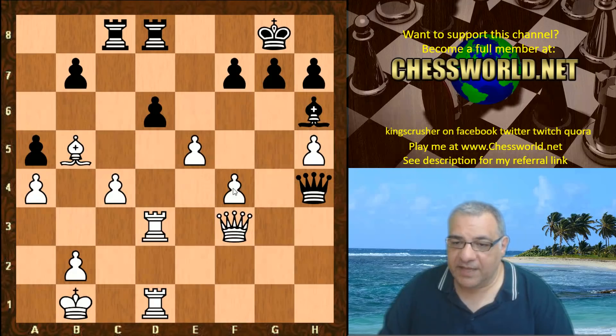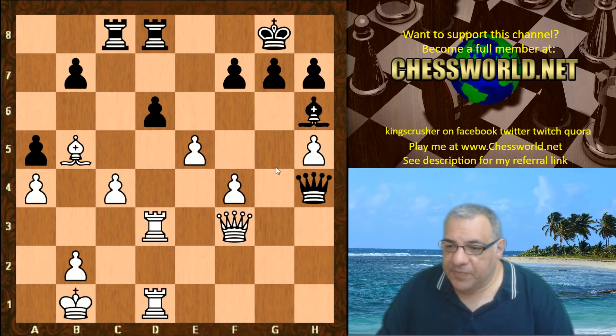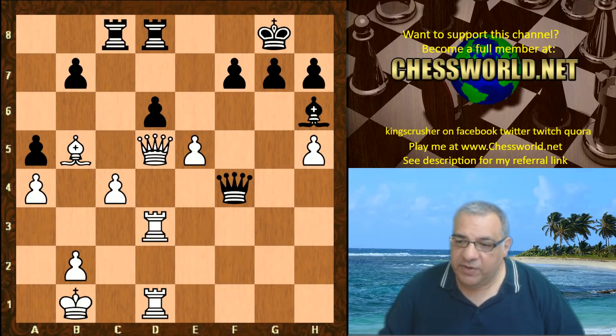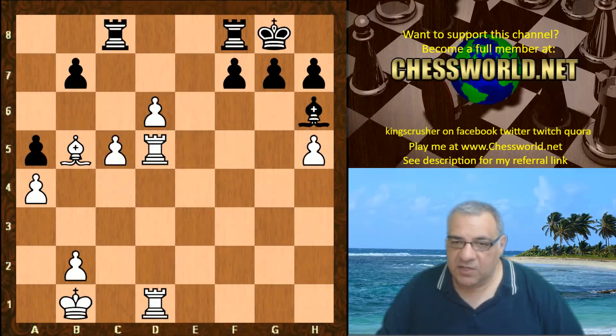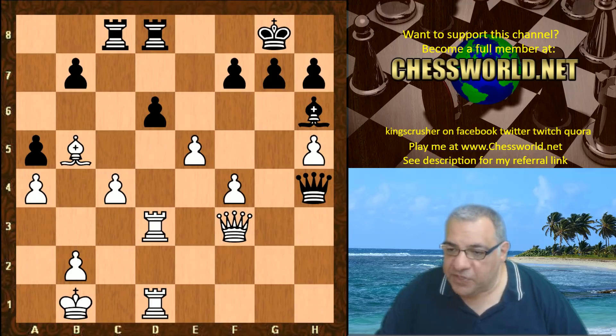H5 — celebrating space. Queen f3, black's trying to cause some trouble, but now e5 — not minding about f4 at all, even though black seems to be attacking f4, that's just totally ignored. If queen takes f4, it turns out queen d5 is strong with the idea of rook f3. Now if queen f5 to pin the knight, taking there is good and we get two connected, potentially very dangerous passed pawns — white has a big advantage.